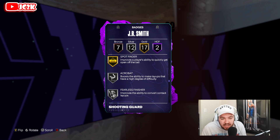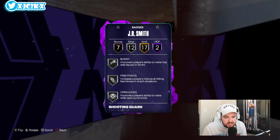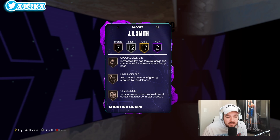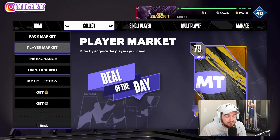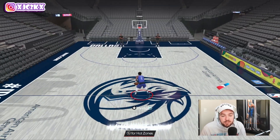Spin Cycle, Spot Finder. 12 gold-silver badges like Acrobat, Slippery Off Ball, Handles for Days, Bunny Free Points, Open Looks, and Physical Handles. Bronze badges include Special Delivery, Challenger, Off Ball, Pass Relay Passer, and Touch Passer. He looks pretty complete, especially as a shooter but also as a very capable slasher, a little bit of a defender and playmaker. I think this JR Smith is going to be really good.